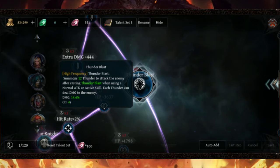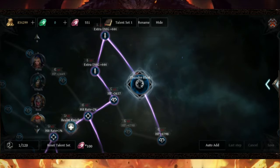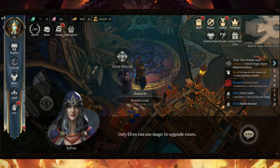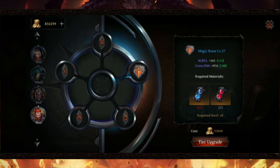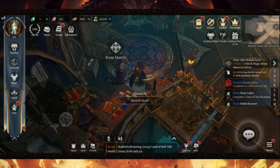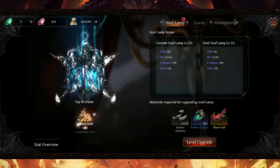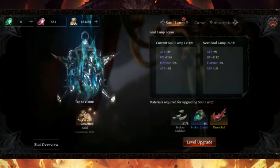If you notice the damage scaling is 40.6% with a 4 second cooldown, that is pretty low — and this is another reason why you want to max out the extra damage status. I do recommend getting extra damage status so you can scale with Thunder Blast without worrying about skill scaling. But if you already invested into attack status runes, that's fine — your Destruct Claw is going to do more damage. If you're looking for another way to invest into attack status, I recommend investing into the soul lamp, which will give your character a lot of status, HP, physical armor, as well as attack percentages.